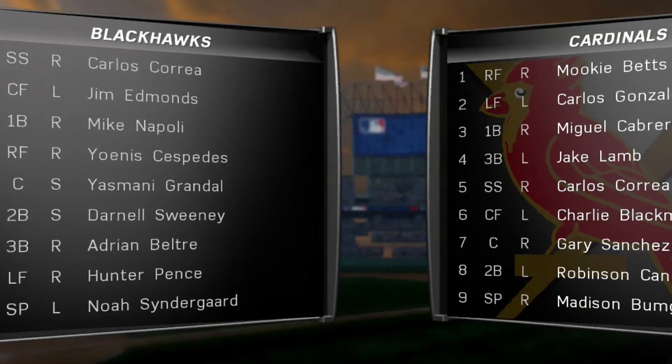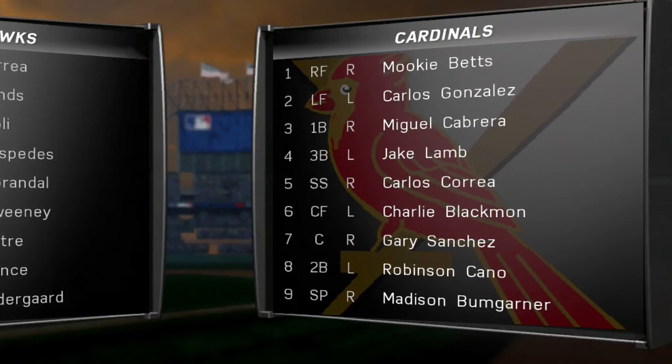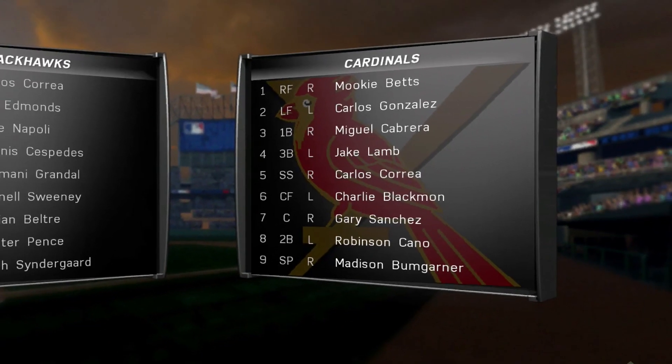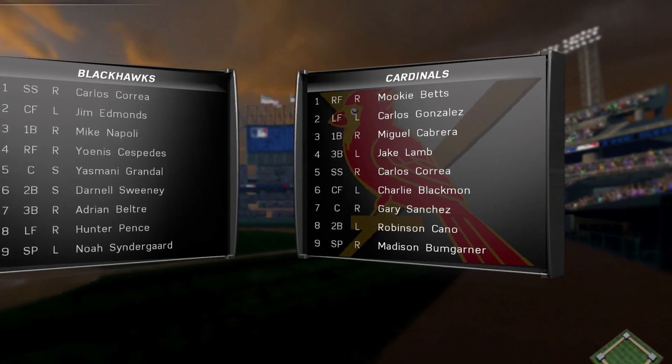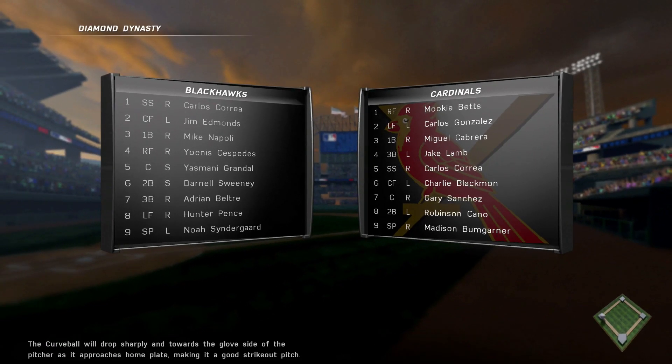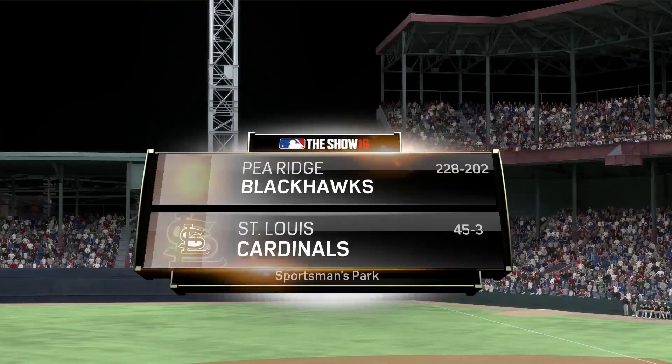Hey guys, what is going on? This is Cardinalbird5. We have another iteration of the pack and play for you guys, and today I'm going up against Noah Syndergaard. My opponent's lineup has Carlos Brea, Edmonds, Napoli, Cespedes, Grandel, Darnell Sweeney of all people, and Beltre and Pence. We are pitching one of our five lefties, Madison Bumgarner - one of our diamond players - and we're playing this game at Sportsman Park.